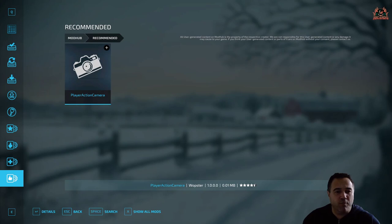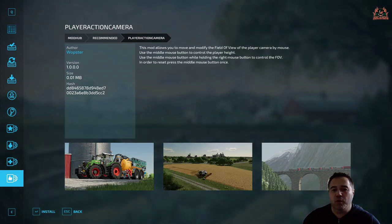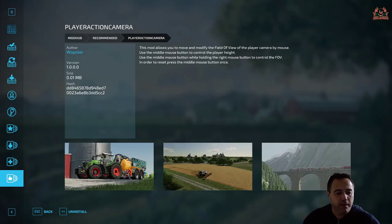There's a Player Action Camera mod — we'll have that. This mod allows you to move and modify the field of view of the player camera by mouse. Use the middle mouse button to control player height, and hold the right mouse button while pressing middle mouse to control the field of view. Press the middle mouse button once to reset. It's worthwhile having a go — we'll install that.